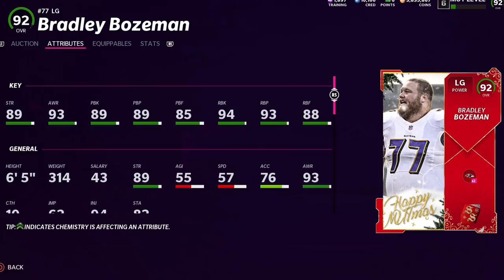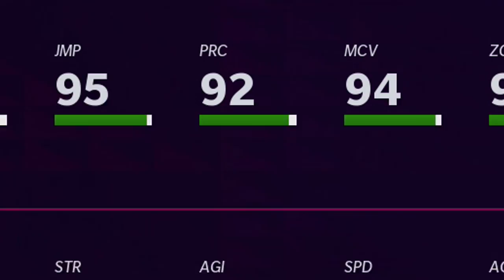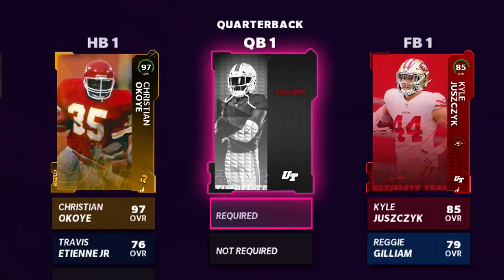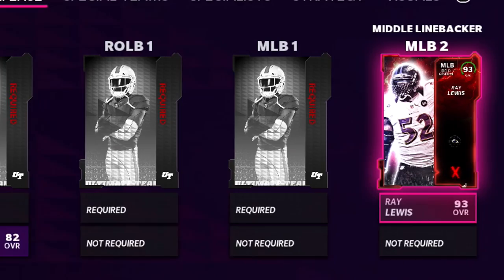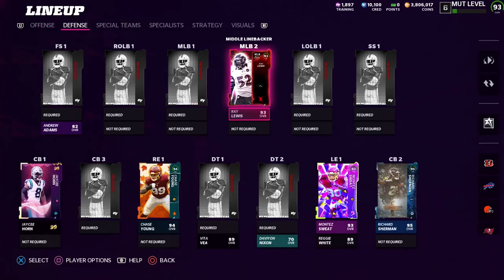Approaching the halfway point of promos left before completing the team. One of my favorite yearly promos, the Ghosts of Madden, brought one of the best corners in the game at the time — Richard Sherman. If he wasn't on your team, you weren't trying to win. He had the best stats on a cornerback in the game. Our offensive line is almost complete; still need a QB and our three starting receivers. Our defense is a long way from where we need it to be if we want to stop whoever we play and avoid quick selling our most expensive card. We still have a ton of promos left, so let's go get some playmakers.